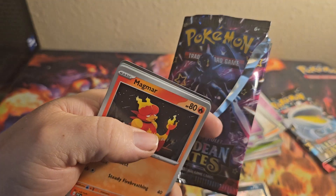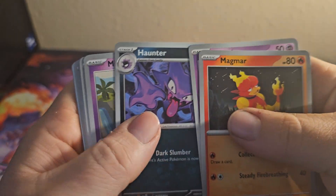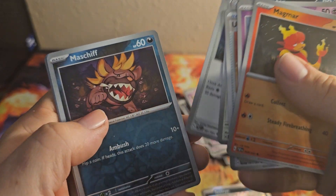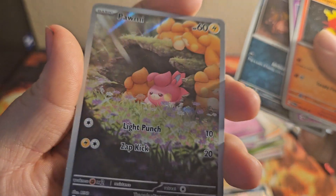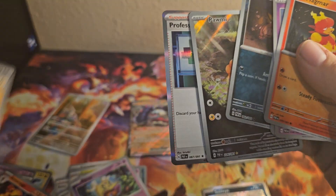Code. Magmar, Fado, Haunter, Mime Junior, Ultra Ball, Mousehold, Moonlit Tail, Maschiff, another full art card — Palmy. I love Palmy. And then Professor's Research.